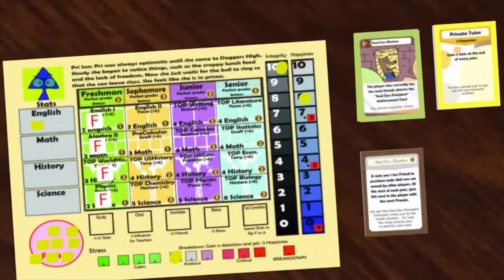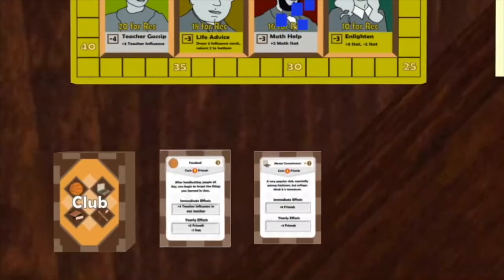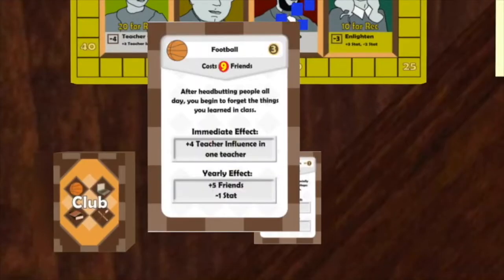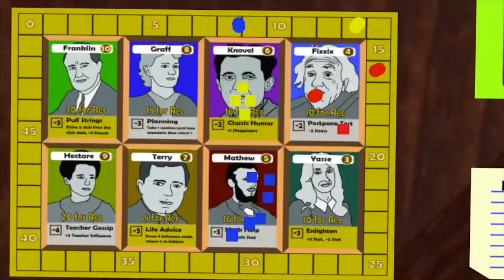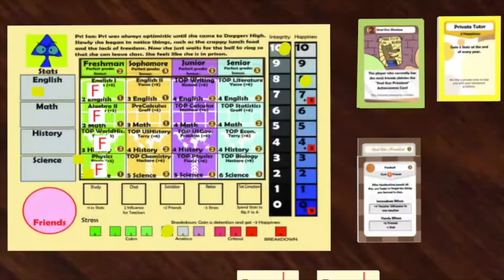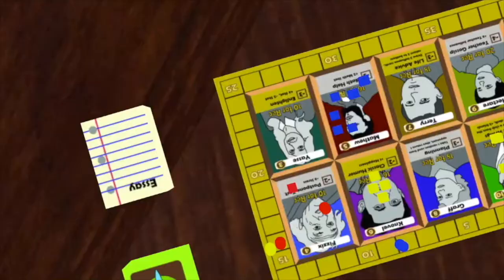However, at the start of each year, it's given to the player with the most friends. Because of the one-friend discount, Pry can now buy football, which costs nine friends. Pry spends her eight friends to get three points and four Franklin teacher influence. She now has two actions, which she spends socializing and relaxing to reduce her stress by three and get two friends.